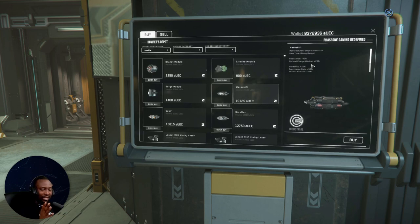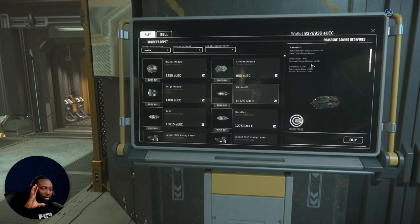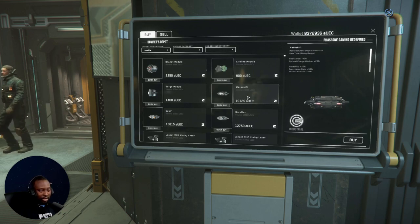So if you have a Lancet, which is pretty decent at expanding the green zone and reducing resistance, and you put a Wave Shift on it, it will further reduce your resistance and further expand the charge window. I think it's perfect — this is perfect for the Lancet. I like this one.